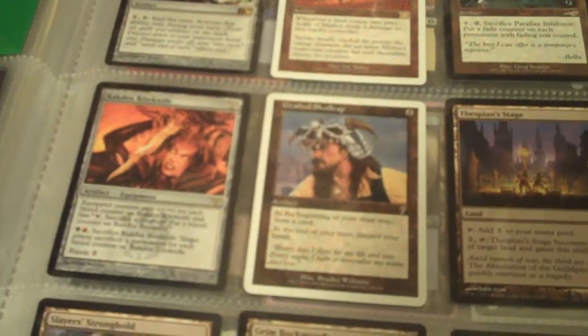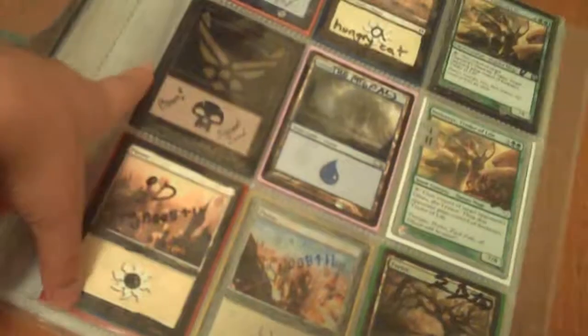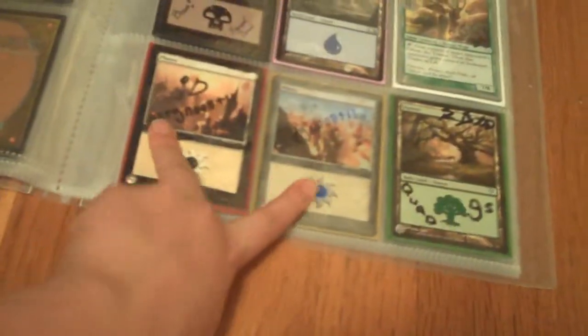Unless you count the Thespian's Stage — we have Sundial of the Infinite, Darksteel Forge, Parallax Inhibitor, Prism, Krenko's Command, Skull Clamp, Thespian's Stage, Stronghold, Grim Backwoods, and a Mirror-Sigil Sergeant. Tons of sand lands. Shoutouts to Ground Fly Boy, Hungry Cat, Sick Now, MTG Pals, MTG Noob 411, Quad Nines, and Wilt-Leaf Liege.